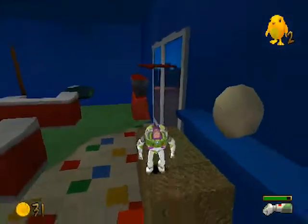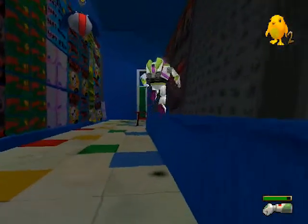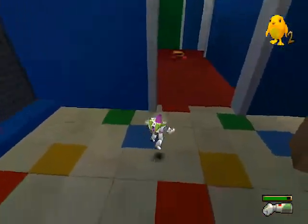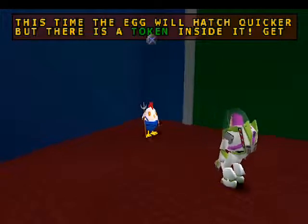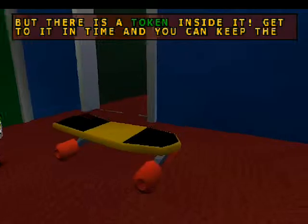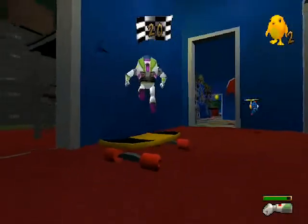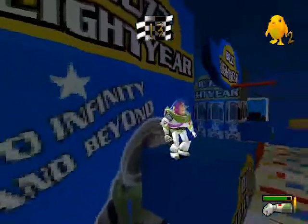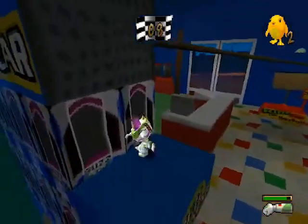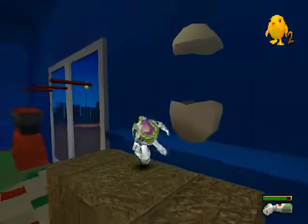We'll get these coins — he said to go back and talk to him, so let's just go do that now. I like the country music feel. He says this time the egg will hatch quicker, but there is a token inside it — get to it in time and you can keep the token. This is the time challenge of the level, it's a bit different. Hopefully we get it first time. Launched! I'm on a roll today. I got it — first try!